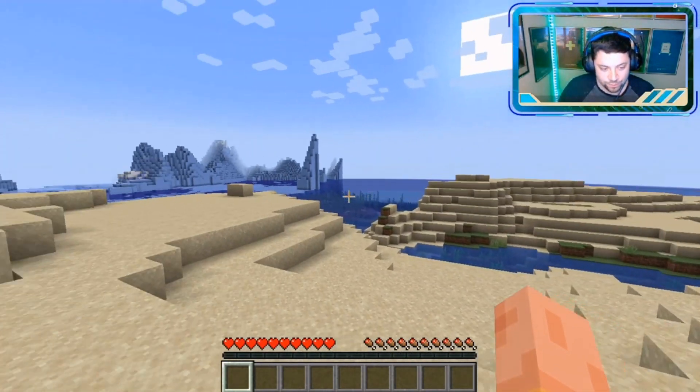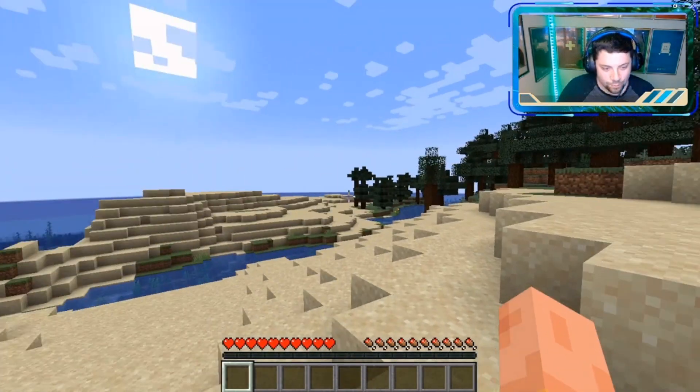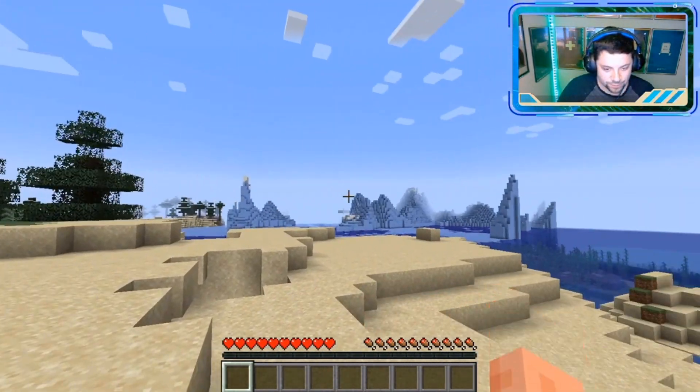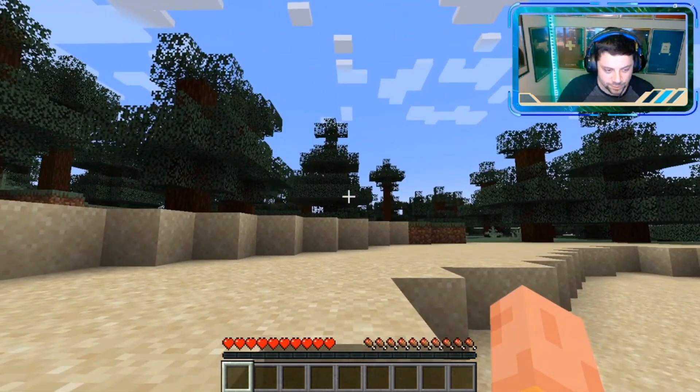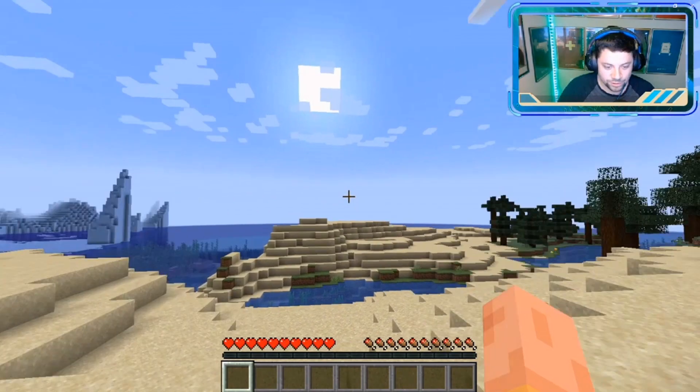We are hopping into a brand new world here guys. Looks like our spawn is quite all over the place. We got some ice spikes going on over there, some sort of ice biome, spruce forest, we're on a beach next to a river, ocean biome.